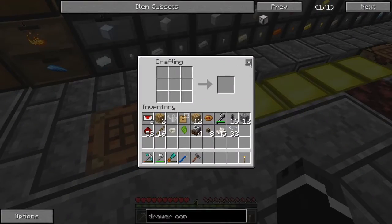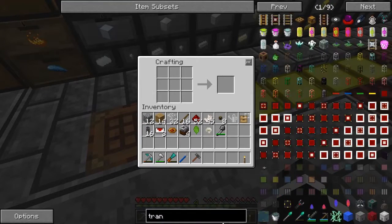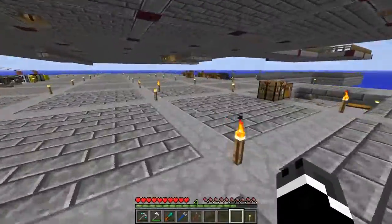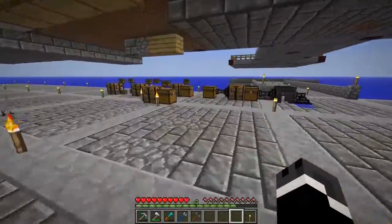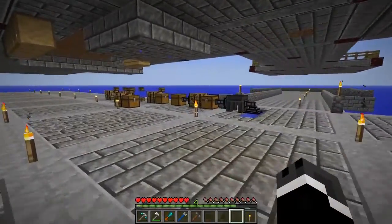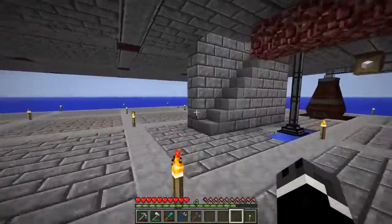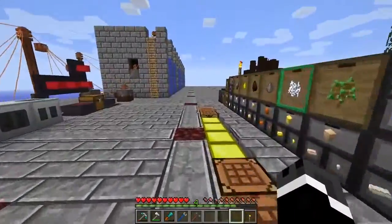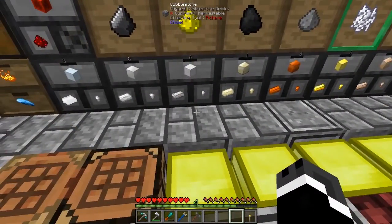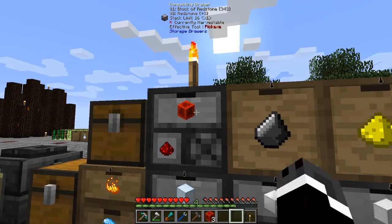We do have a pulverizer, yes. So transfer nodes — I already lost count on how many I need. Let's see: one, two, three, four, five transfer nodes. Actually I'm not short one; I need four transfer nodes. I just did that wrong. Four transfer nodes, and four world interaction upgrades. Transfer nodes: one, two, three, four.